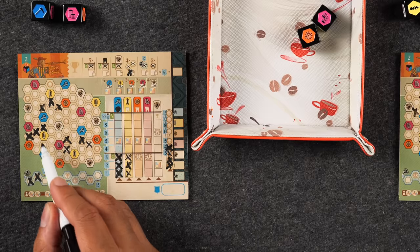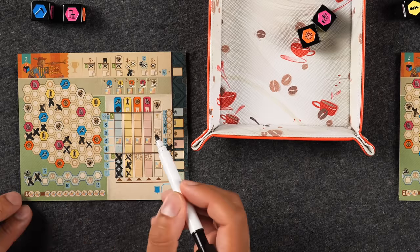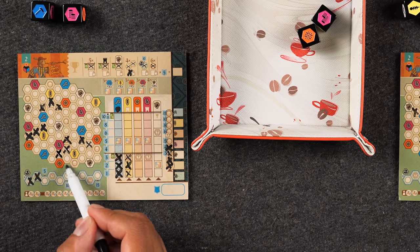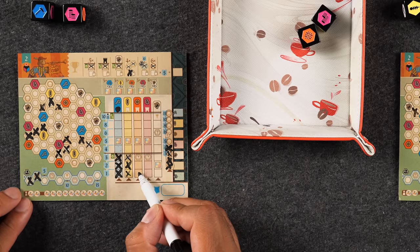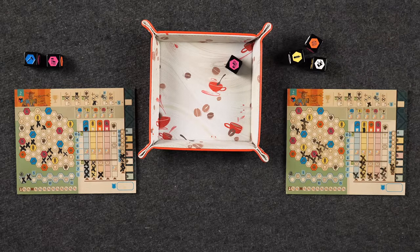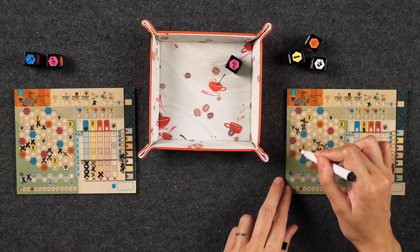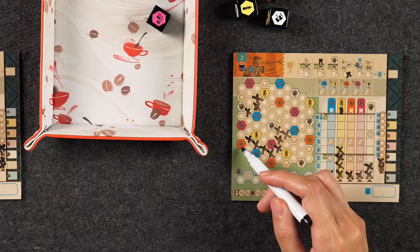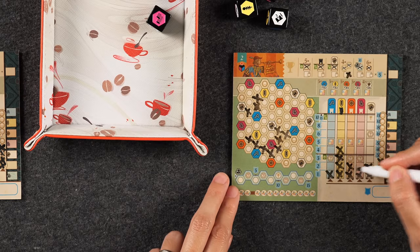Naveen uses his extra placement to mark a spot connecting to orange, scoring his first orange box. Monique takes the orange die and continues her tour around the map, scoring the orange town — going up one there. Naveen notes the satisfaction of a two-step setup paying off, and comments on the globalization of ideas between players.